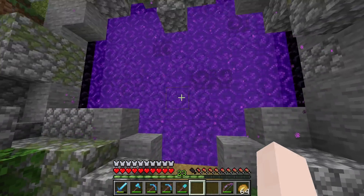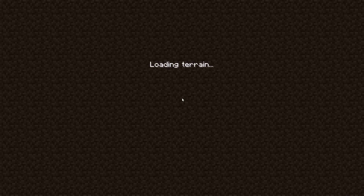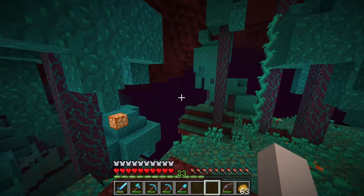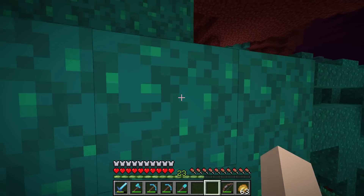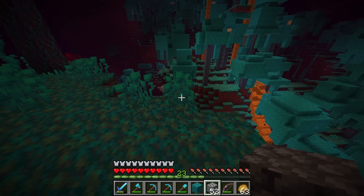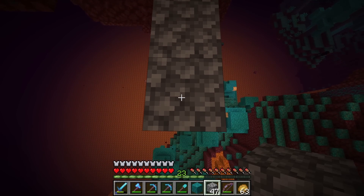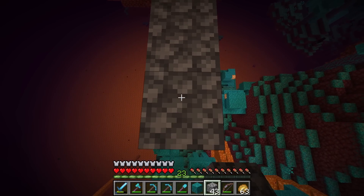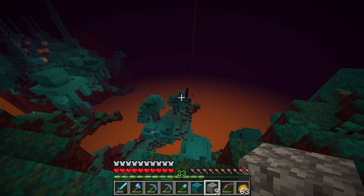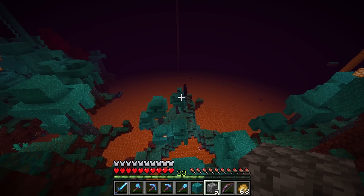I believe we've found the crimson biome before, so hopefully we can re-find it easily — I honestly can't remember exactly where it's at. But I believe if we head down here it'll be somewhere over this way. We honestly haven't done that much nether exploring so I don't really know where anything is. So far I'm not seeing any crimson. Luckily we have a bit of cobblestone so I can just make lots of bridges. There's the crimson! And this is our nether portal that links up to that portal in the middle of the ocean, if you remember.